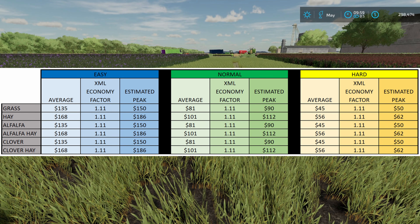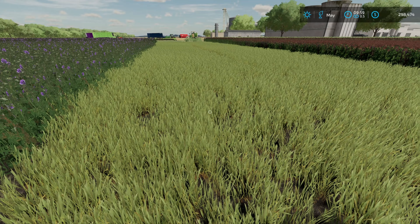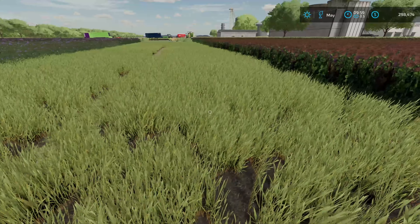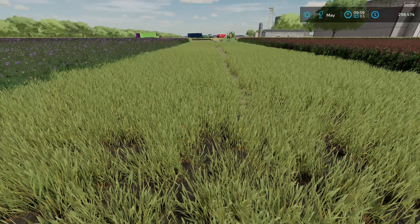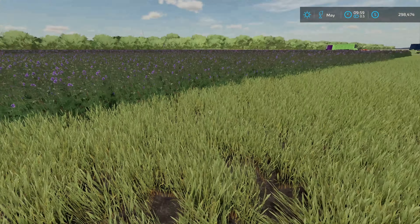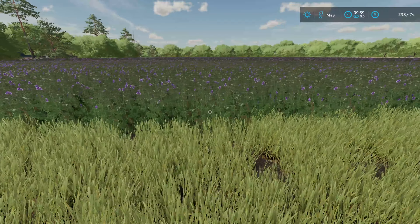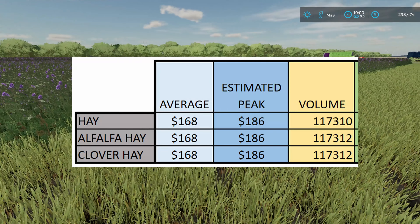For your hay, your alfalfa hay, and your clover hay — those are exactly the same too. Once I had that sorted, I needed to look and see exactly how much I was going to get for a harvest. I went ahead and harvested a field: I planted alfalfa in it, grass in it, and clover in it, and the volume was almost exactly the same.